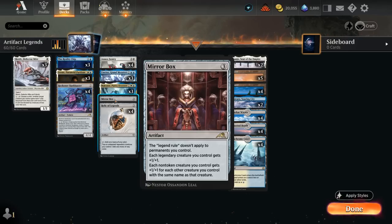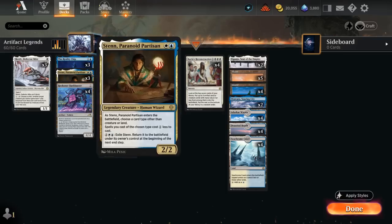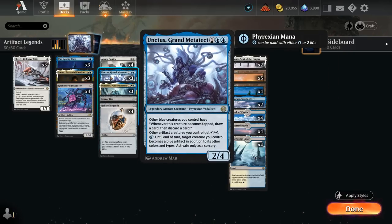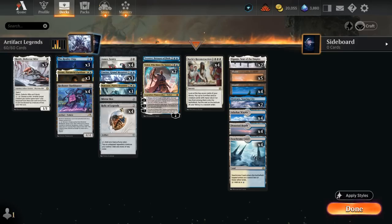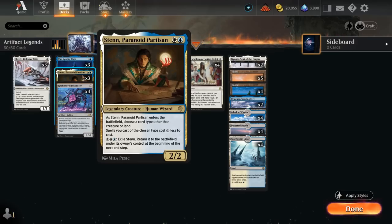Our two-drops include three copies of the Reality Chip, another cheap legendary artifact creature. We can reconfigure it and use it as a mana sink to play spells off the top of our deck — just make sure to tap it with Relic of Legends before reconfiguring, since once reconfigured it no longer counts as a creature. Stan, the Paranoid Partisan, will enter often naming artifact to give all our artifacts a one-mana discount, letting us quickly empty our hand. It can also name planeswalker or sorcery to discount Kalos Reconstruction, and we can pay three mana to exile Stan and essentially flicker it if we want to rename.